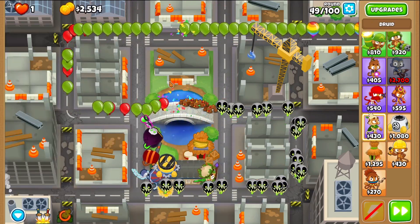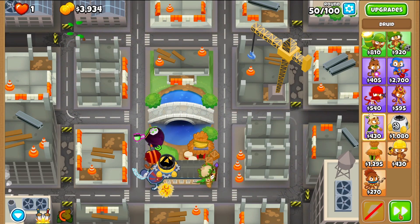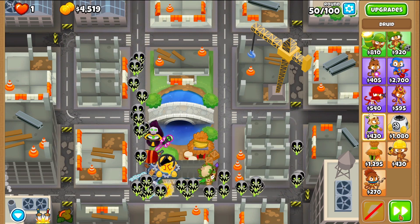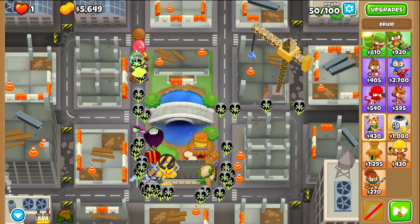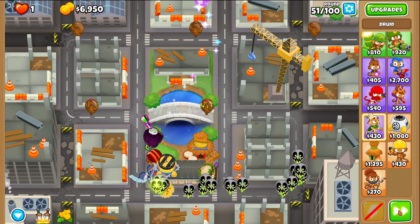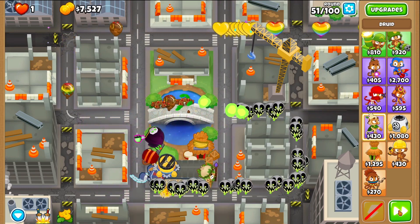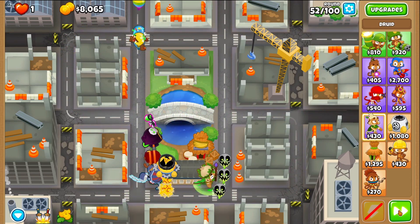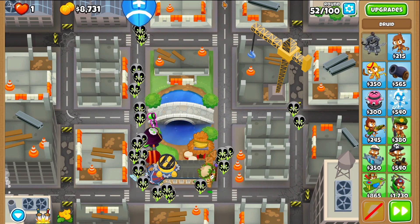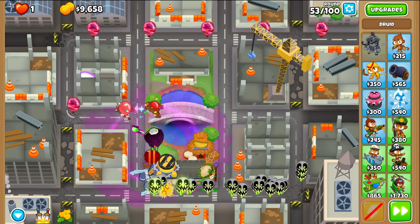That'll create two layers of spikes and grab two types of bloons, which is really cool. Next we have to save up for is round 63 - that's usually a problem area for most people.